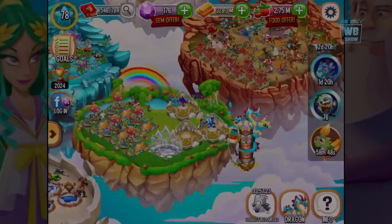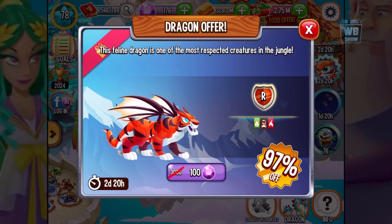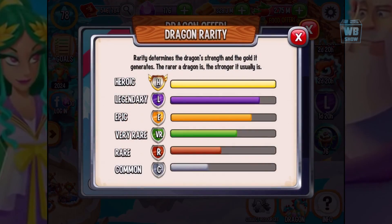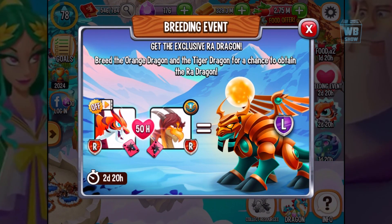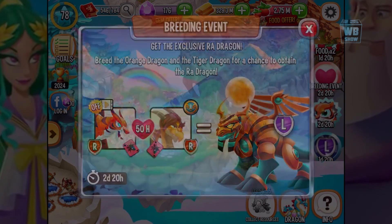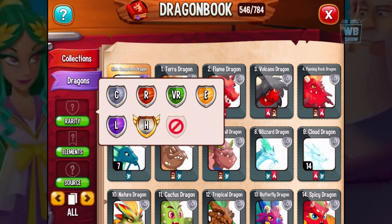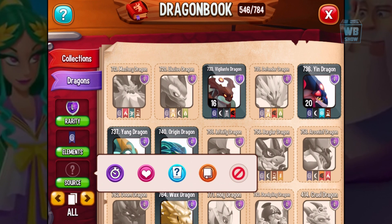There's a legendary offer — the ocean lord dragon if you want to buy that. They also have the tiger dragon; I like the tiger dragon but I think I already have it. There's also a breeding event where you can breed the orange dragon and the tiger dragon to get the raw dragon, which is a legendary element dragon.